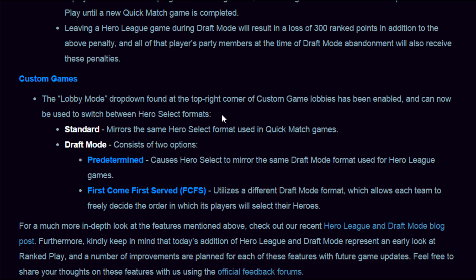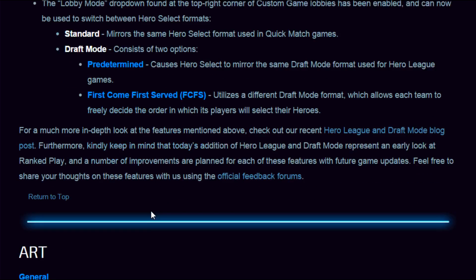For custom games, the lobby mode now has a drop-down where you can pick draft options, including a first-come, first-served draft, which is kind of interesting.